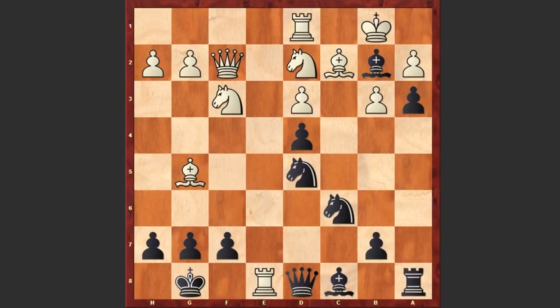We see Rxe8 check, Qxe8, Nxe4 covering the c3 square. Now you can pause the video and try to find black's next move. Alekhin simply captured on e4, removing the defender again. dxe4 leads to checkmate.